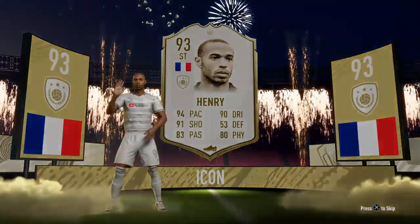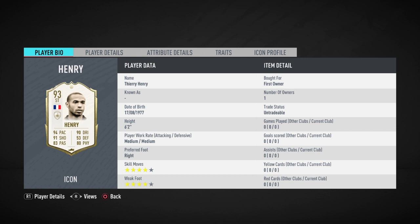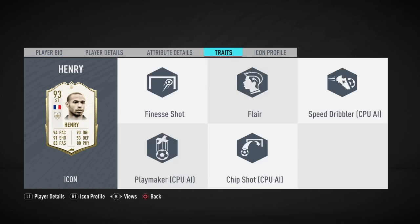I've packed this guy before in his mid icon and I didn't really want this card. But I managed to get myself a 93-rated striker Thierry Henry. He is medium-medium work rates, 6 foot 2 which I really really dislike, and 4-star 4-star which is pretty good.